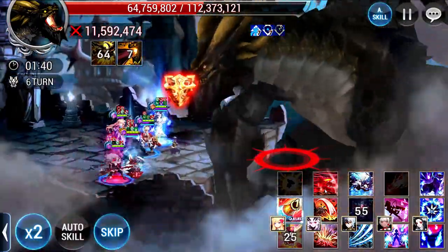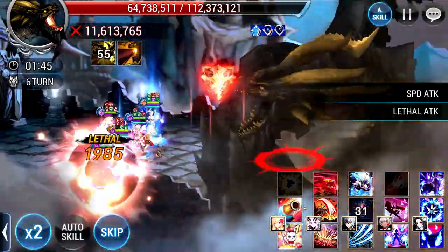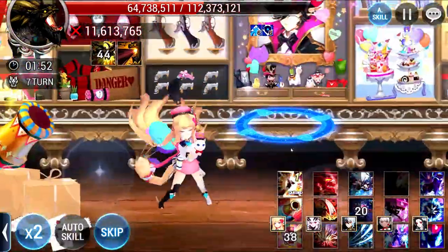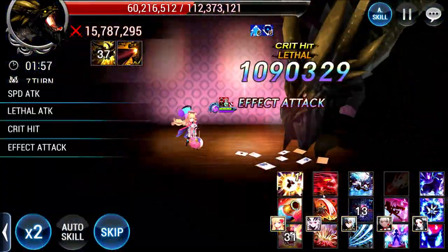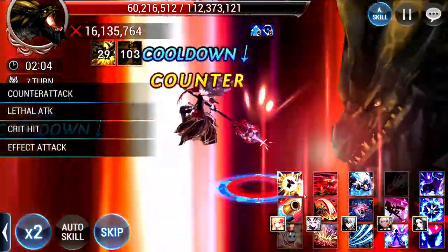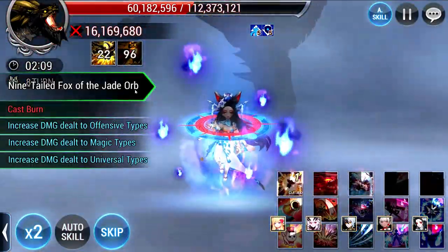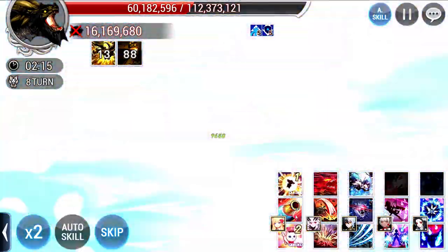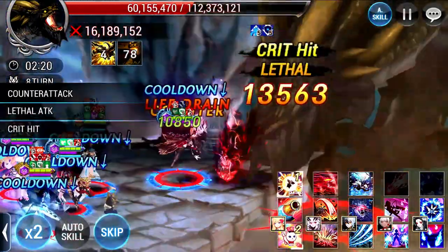Fenrir does provide a much higher Lethal Rate increase of 50% instead of 40%. Not only that, Fenrir also helps satisfy the criteria for having 3 offensive enemies so that Dillo's Patch can be fully activated. Fenrir also has Block Notification and is able to increase Crit and Lethal damage more than what Aerys can do. So I feel that overall, Fenrir is still a much better PvE support than Aerys.